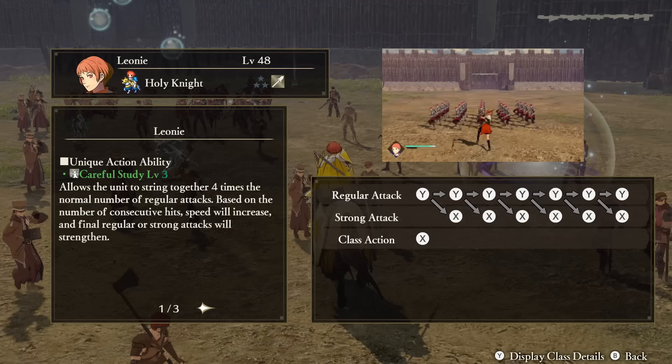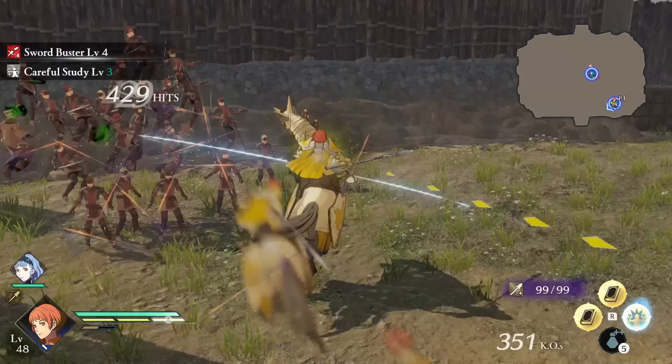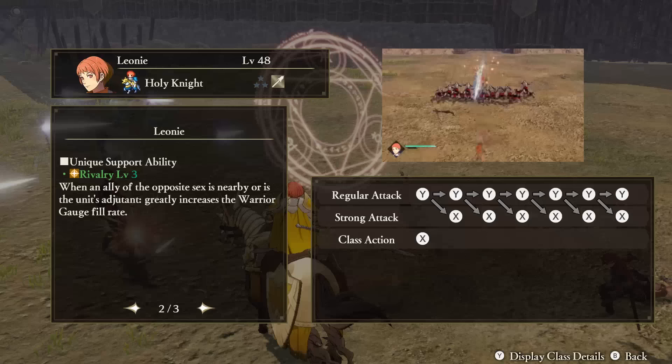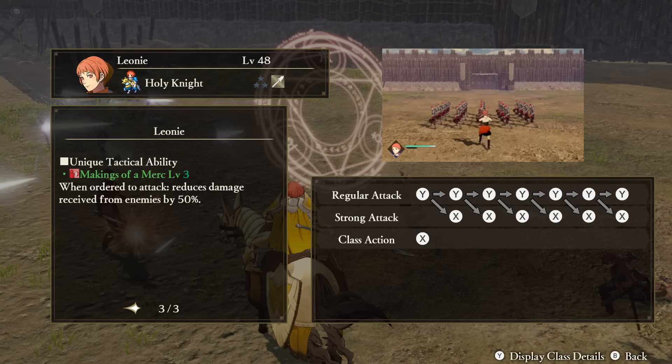Leone — Unique Action: Careful Study. Leone is able to string together her regular attack combos. This means after doing your final regular attack, if you keep hitting the button, Leone will lead right into another regular attack combo with an additional effect that increases her speed. The final regular attack or strong attack you end this extended combo with will also be powered up. Support Ability: Rivalry. When an ally of the opposite sex is nearby Leone or is her adjutant, your warrior gauge fill rate will increase. Tactical Ability: Makings of a Merc. When ordered to attack someone, Leone will receive less damage.